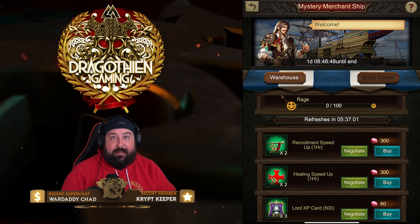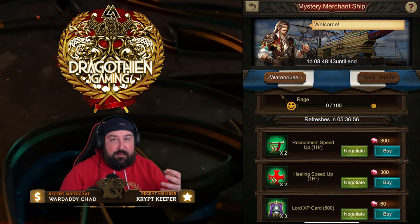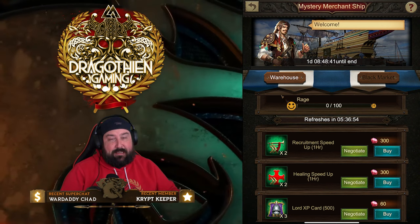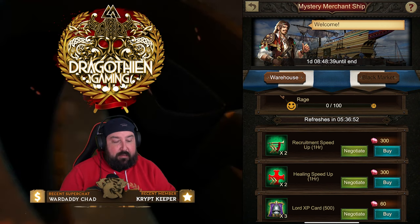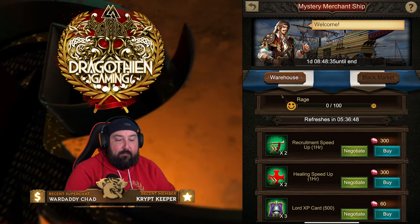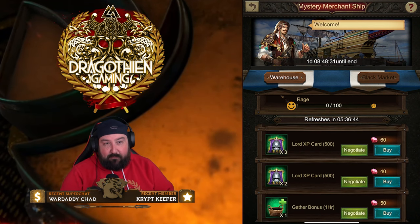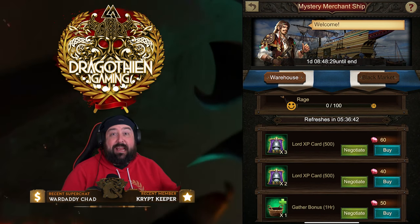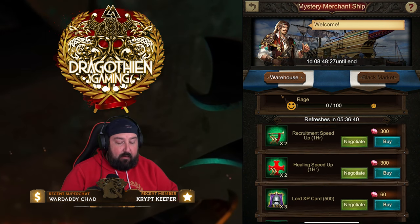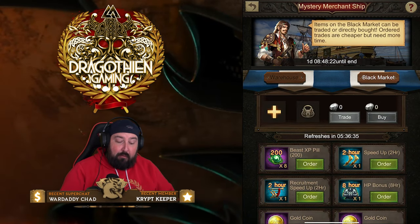There are a bunch of different ways to get gems. Obviously spending is one way, but you've also got ways inside the game by using Alliance gifts, events, and all that good stuff. Here we have the Mystery Merchant Ship, and this is a great way to get 50, 60, 70, 80% off of all of these items on a 6-hour timer.